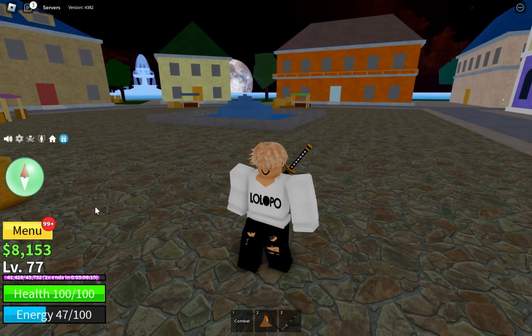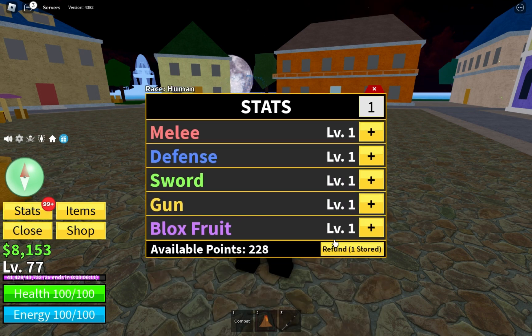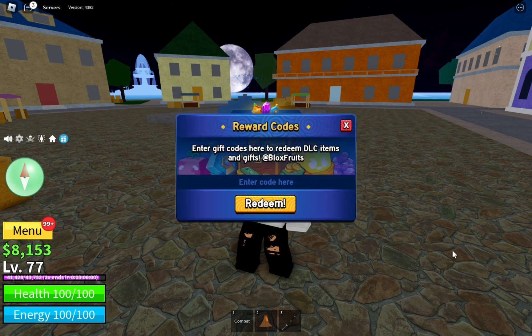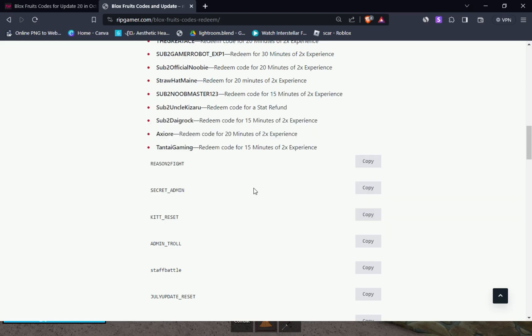There is also a stat reset — you can see I have one refund stored and I can reset all stats. You can redeem all codes from here. This is the gift code interface, which is looking new after update 20. We got this new interface where we can enter codes.